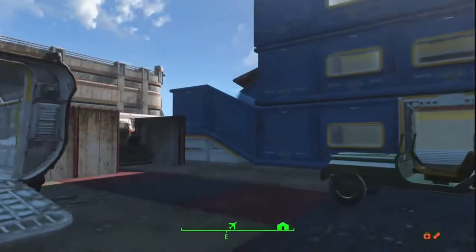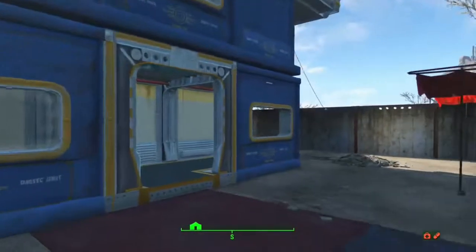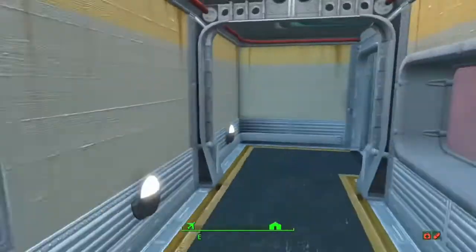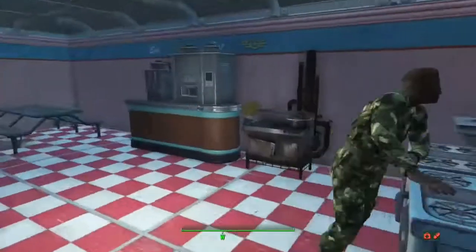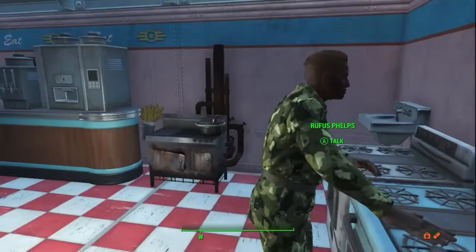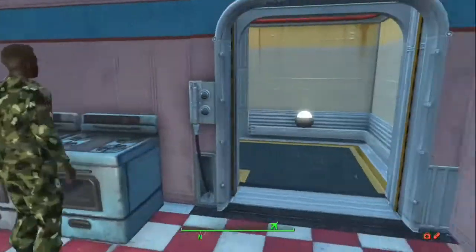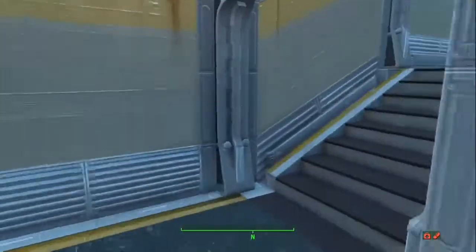Exiting, we're going to go into the main structure of the base. This is where the muster hall slash cafeteria is, right here. We have Private Rufus, our own personal cook. We have soda machines, all the amenities that a soldier could want in my military.